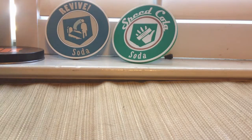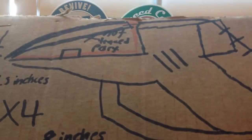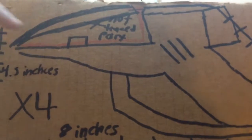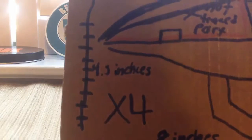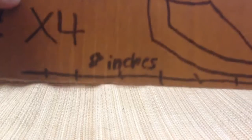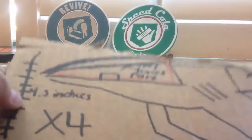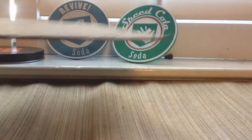First thing you're going to need to do is cut this out. These are the cutouts — you want to make sure you cut this out because you may just want to cut around it, but you're going to need to cut this four times. It is 4.5 inches tall and 8 inches long. Cut this out four times so you have four of them because we're going to put them all together.